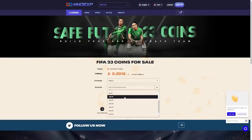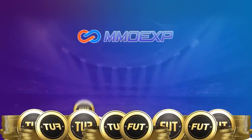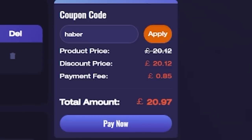Let's open it. For cheap, fast and reliable FIFA coins, check out MMO EXP. There is a link down below and use the code HABER to get yourself 5% off all of your orders.